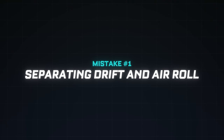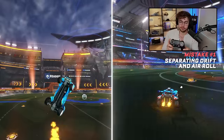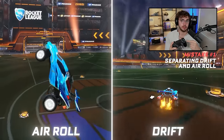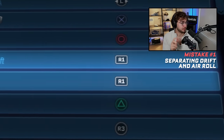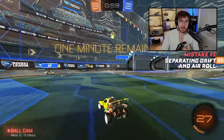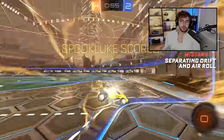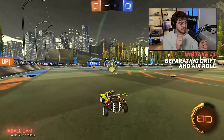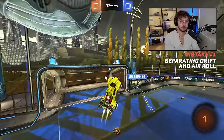Mistake number one: drift and air roll on different buttons. Available buttons on a Rocket League controller are limited. Since air roll only happens in the air and power slide only happens on the ground, bind them to the same button to free up space. As you rank up, smooth recoveries and using power slide every time you land become more important, so bind joystick air roll and power slide to the same button for more seamless recoveries.